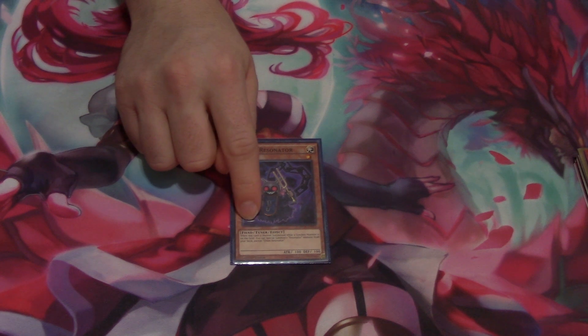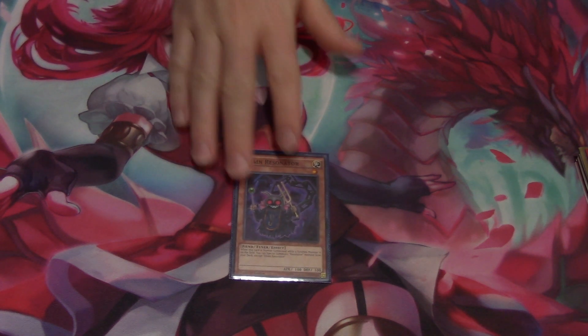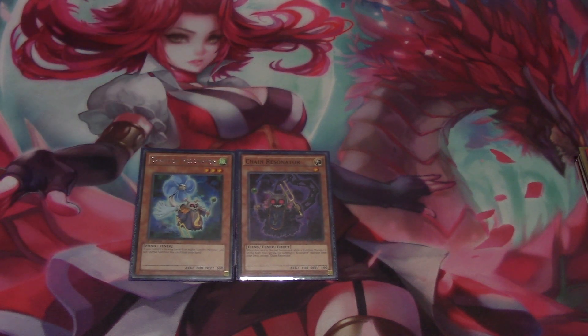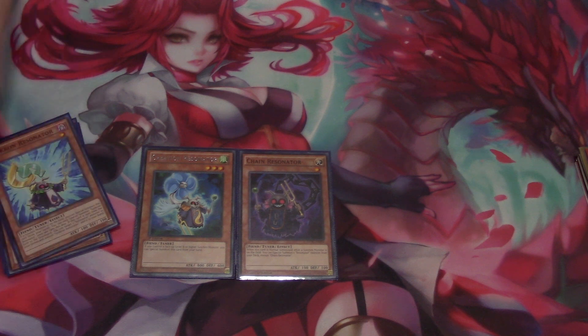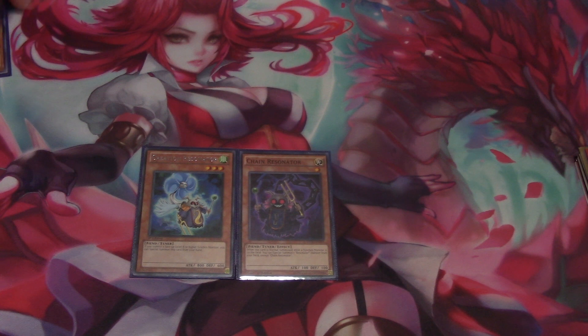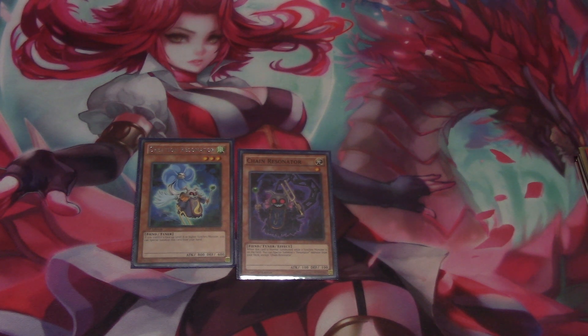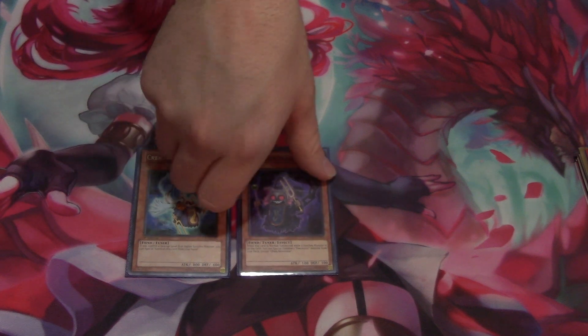Next we run one Chain Resonator. I used to run this card as a two-of for a bit, but I found it got bricky so I went back to just running it as a one-of. In addition to this, I run one Creation Resonator, which is a pretty decent card — I really like it a lot. In the past I was playing around with the ratios of these resonators, going back and forth between two-and-two, then one-and-two, then cutting both down to one-of each. They're very good resonator monsters though.